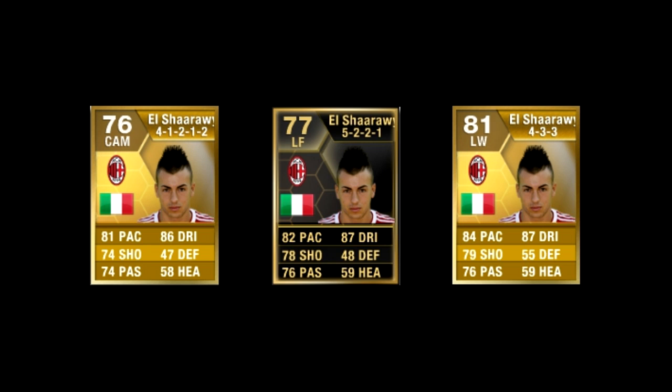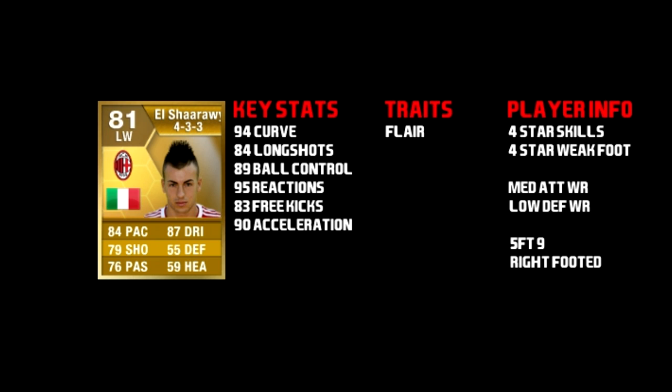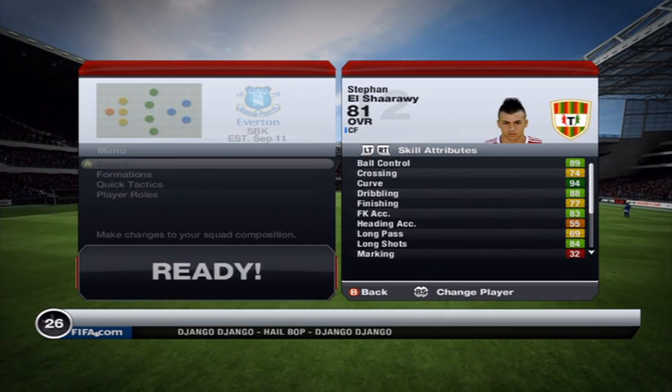He's got a plus 5 overall upgrade, his pace has gone up by a few, and his shooting has gone up by 5. Key stats: 94 curve, 84 long shots, with 89 ball control — pretty nice. He's got the flare trait, 4-star skills and 4-star weak foot, medium attack work rate and low defence work rate. He's 5'9" and right footed.